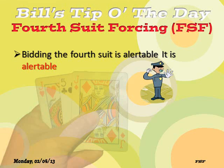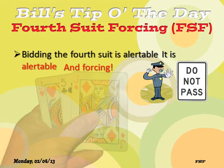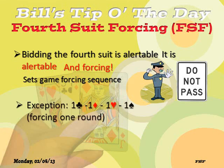The bidding of the fourth suit is alertable if you use it as a convention, and it is forcing — forcing to game except in one specific case. It sets a game-forcing sequence where each side can describe their hand more fully, very similar to two-over-one sequences. One exception: in that specific case, one spade does show a real suit.